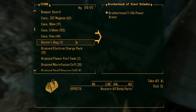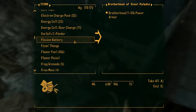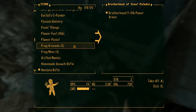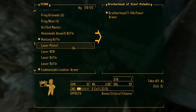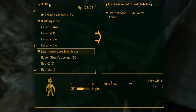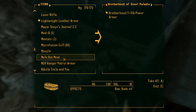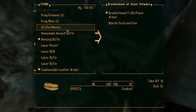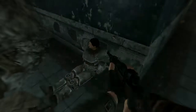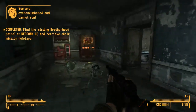I'm over encumbered again. Should we get rid of some worthless guns? We're only using energy weapons anyway. The flamer is good. Grilled mantis — waste it. Get rid of the missile too. That gets rid of two items. And get rid of the grilled mantis. There we go — not over-encumbered anymore. We found the holotape!